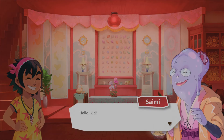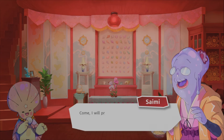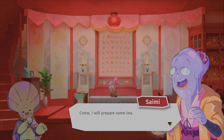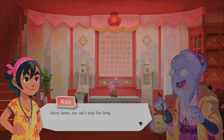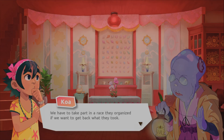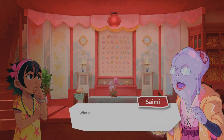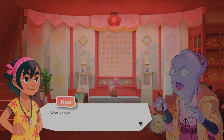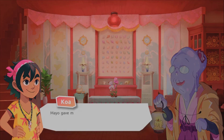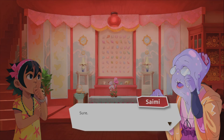I arrive at the lighthouse and meet Sammy. She greets us warmly and offers tea, but we say we can't stay long. We explain the pirates looted the island and we need to race to get everything back. She's shocked and calls it barbaric. I show her the blurry map Mayo gave me and ask if she can figure it out.